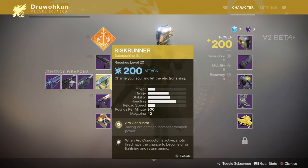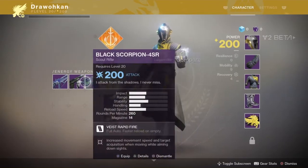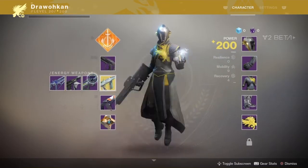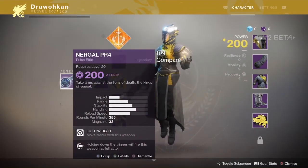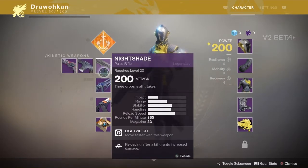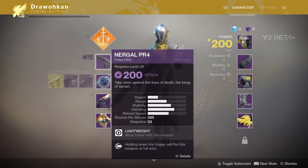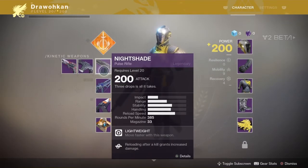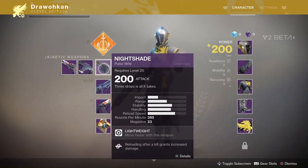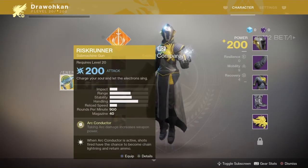The second slot used to be called Special — it's now Energy Weapons. For energy weapons you get a pulse rifle, and another pulse rifle — pretty close archetypes to each other, middle impact and high range. You also get a scout rifle, a sidearm, and this new kind of gun.